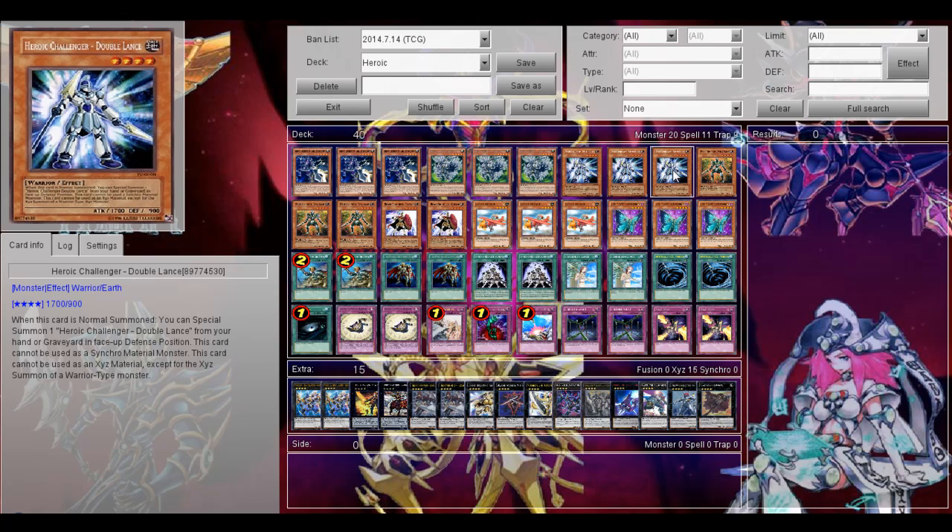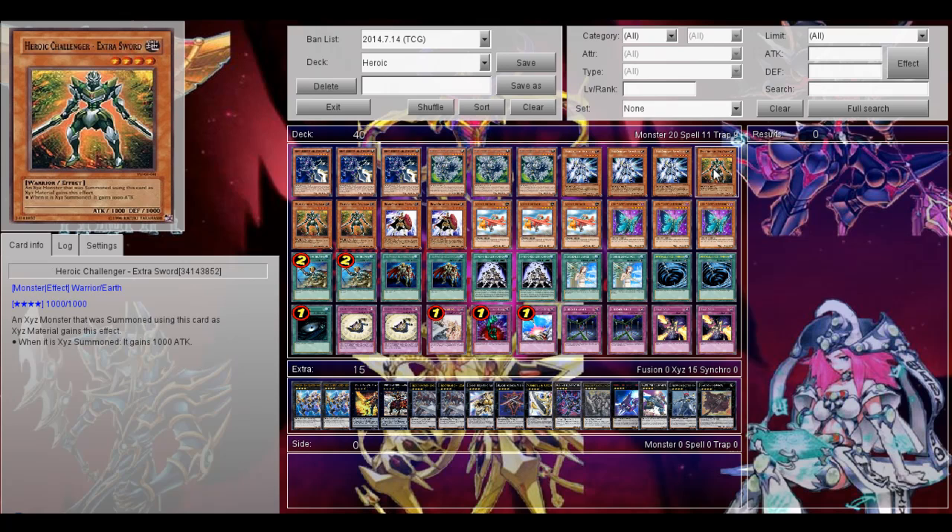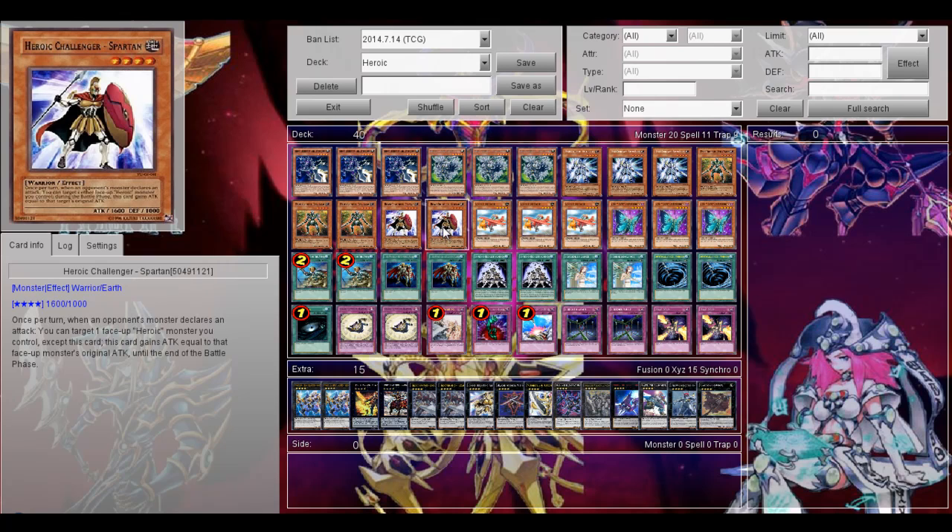That isn't too much of a restriction because most of the monsters you want to summon in this deck are warriors. Another really good monster is 3 Heroic Chance Extra Sword — if you Xyz summon using this card, that Xyz monster gains 1000 attack. The last heroic monster is Heroic Chance Spartan: once per turn, when one monster declares an attack, you can target one face-up heroic monster you control except this card, and this card gains attack equal to that monster's original attack until the end of the battle phase.